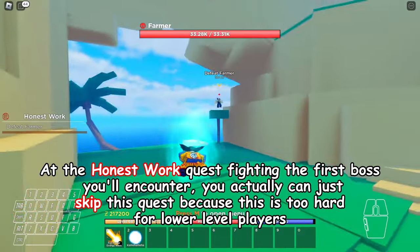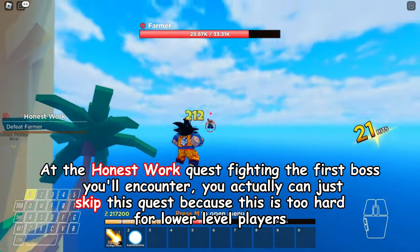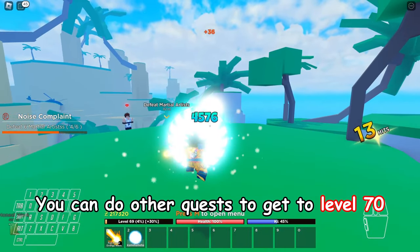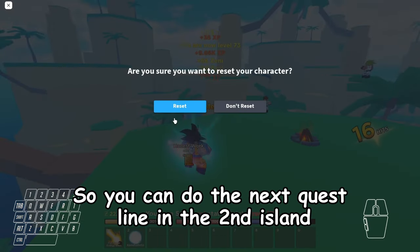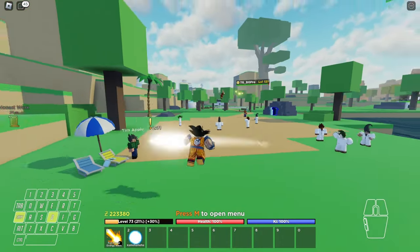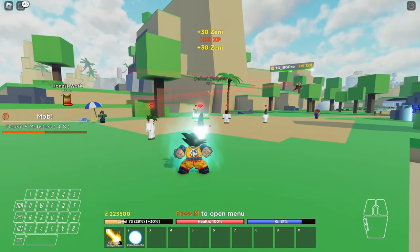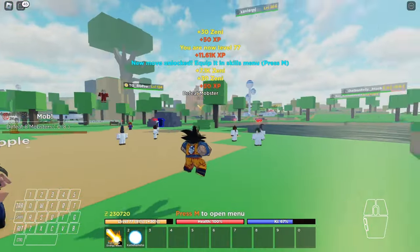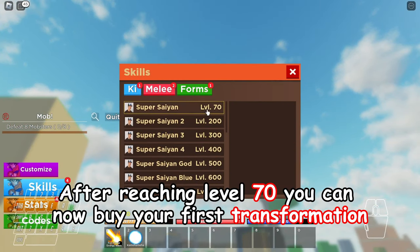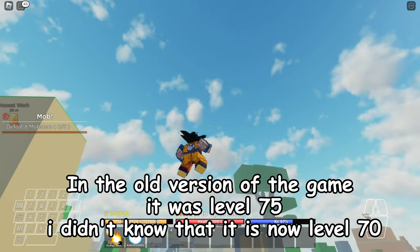At the honest work quest, fighting the first boss you'll encounter, you can actually just skip this quest because it is too hard for lower level players. You can do other quests to get to level 70, so you can do the next quest line on the second island. After reaching level 70, you can now buy your first transformation. In the old version of the game it was level 75, but it is now level 70.